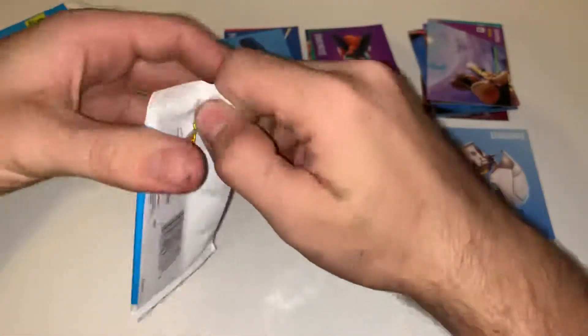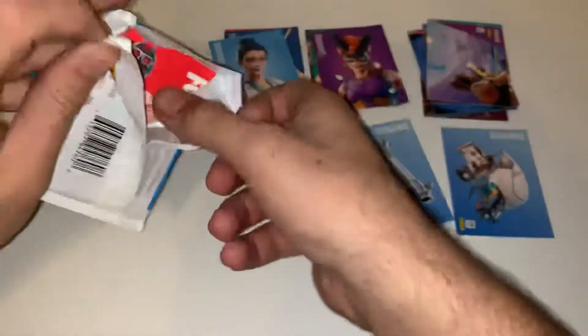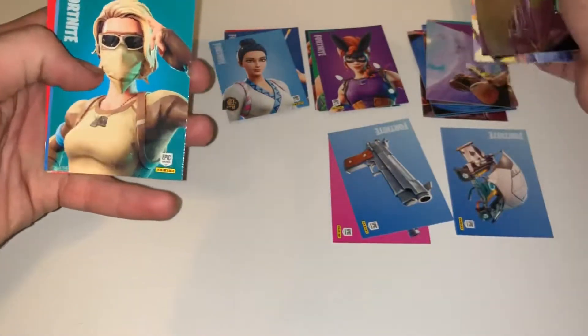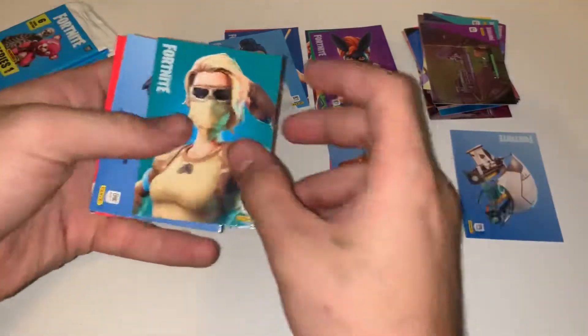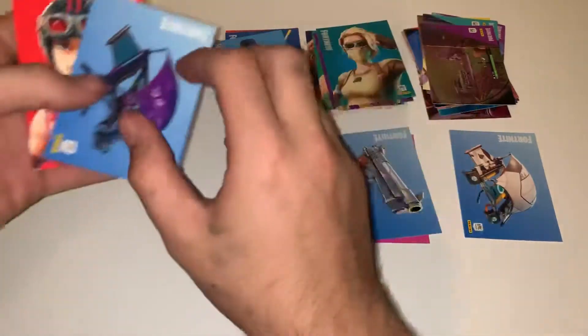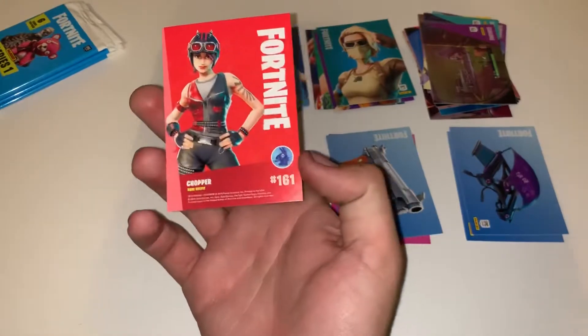Alright, number four. Open this one then we'll do the value pack. We got screenshot, screenshot, screenshot — we ain't getting lucky with these this video. Already four in, and this is Scorpion, she goes with Armadillo, that's pretty cool. We got Dark Glyph lighter, and then we have a Chopper rear.